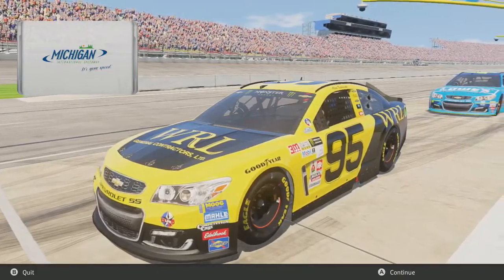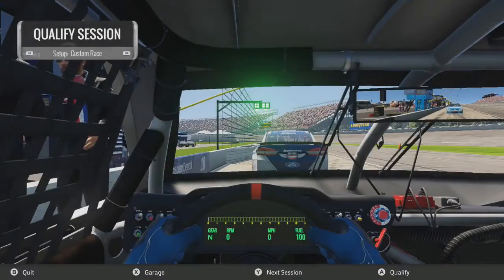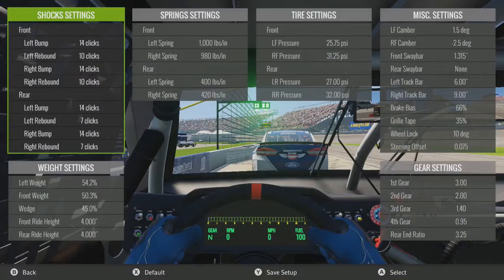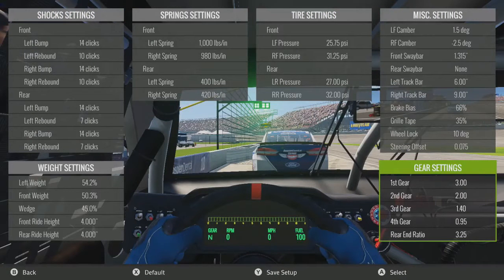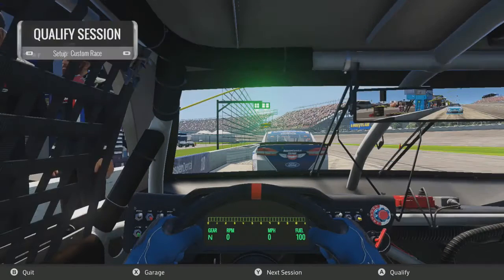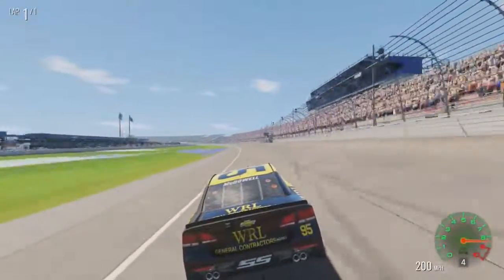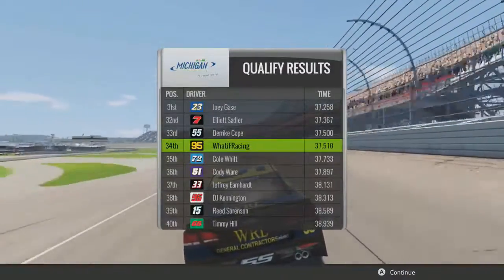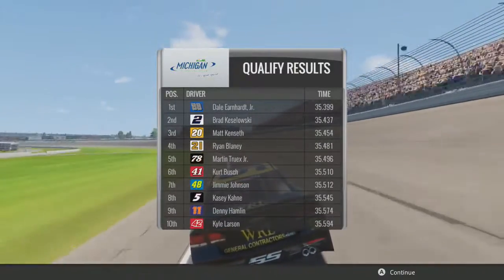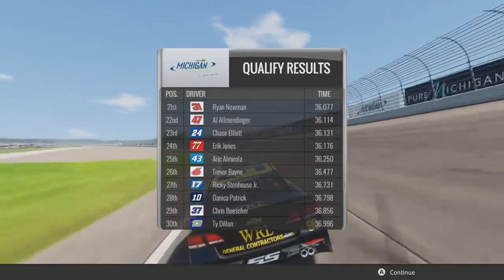Here we are at Michigan International Speedway. Jimmy Johnson's DLC paint scheme in the background — that was pretty hot. Here's our setup: 45 on the wedge, 32 on the tire pressure on the right rear, and 0.95 for fourth gear so we get better top-end speed. In qualifying, we'll see where we start. Off turn four — I think I nailed that corner pretty well. We'll come across the line and we'll be in 34th, on the outside line. Dale Earnhardt Jr. is on the pole — that's weird.